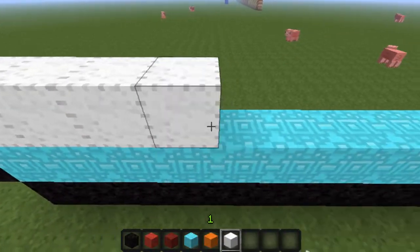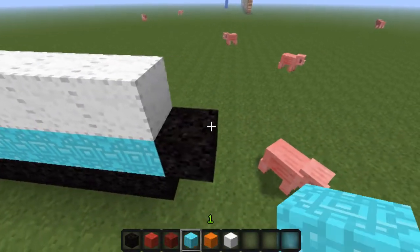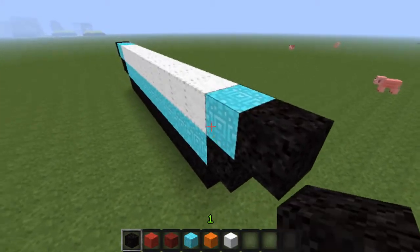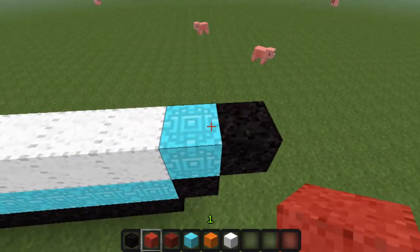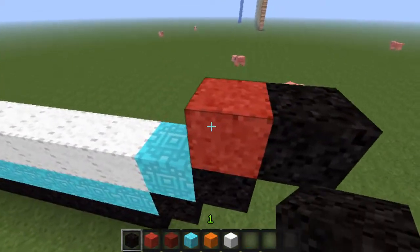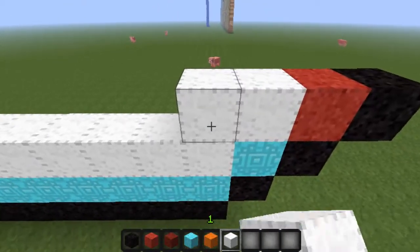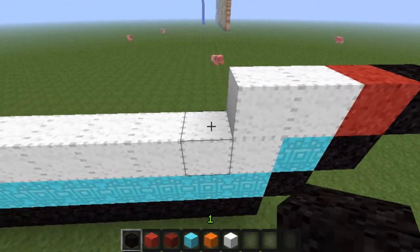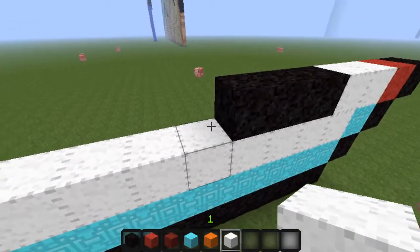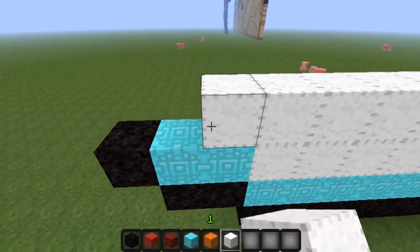Now you're going to go all the way across here — the diamond is showing — and stop before you touch the black. Put a diamond on that black and another black off that one. Now put a red on top of that black and a black hanging off, like always. Then two whites — one, two, three. Blacks — one, two, three, four, five, six, seven, eight. Eight whites.